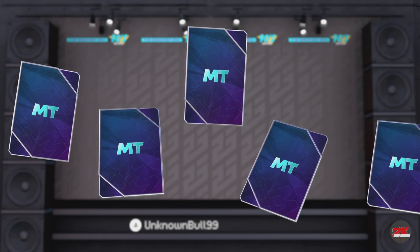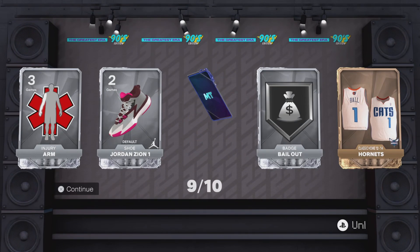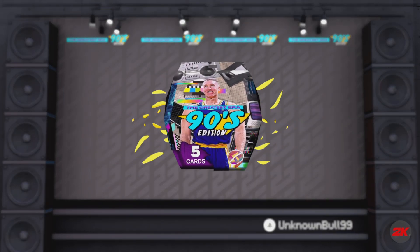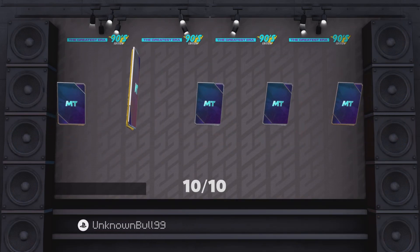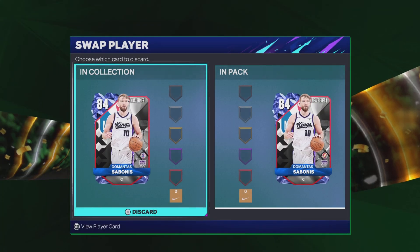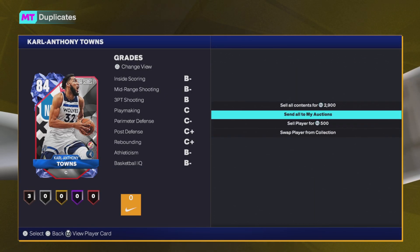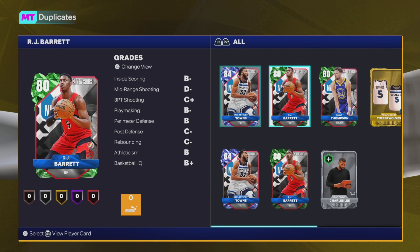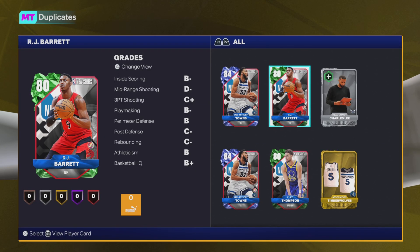It's not anybody from the set — the only people from the set are the diamonds and the pink diamond Chris Mullin. But a whole bunch of nothing otherwise — duplicates after duplicates after duplicates, six duplicate players. At least we got that De'Aaron Fox. The crazy thing is I can't do nothing with these duplicates, I guess I'll send them to my auctions.